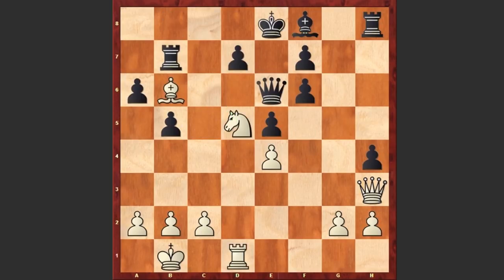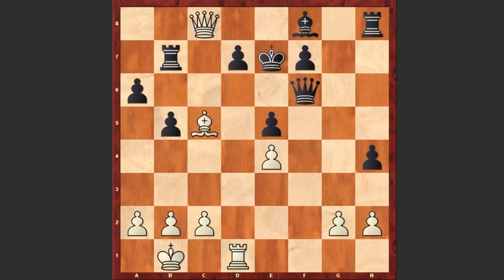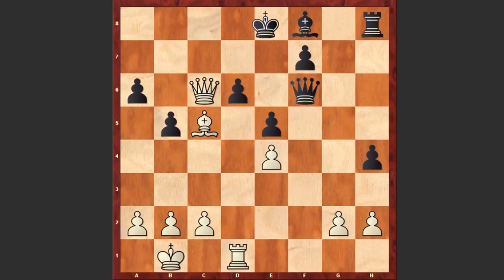After Nd5, that's why black accepted the sacrifice. But now the queen comes to c3 square, threatening checkmate from c8. Qc6 blocks the c-file, but white lands another punch from the kingside — Nf6 check. It's time to sacrifice another knight. Well, if Qxf6 then Qc8 check and Bc5 check — the black king gets checkmated again.